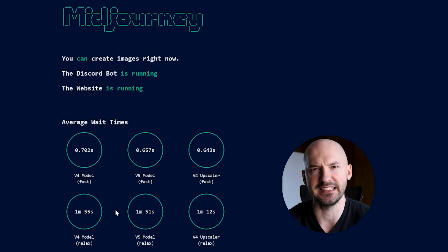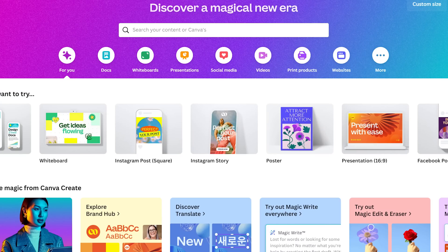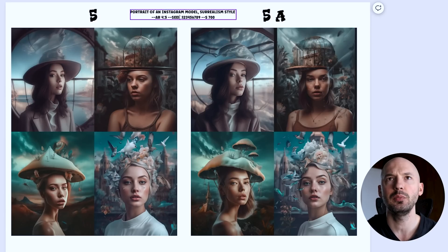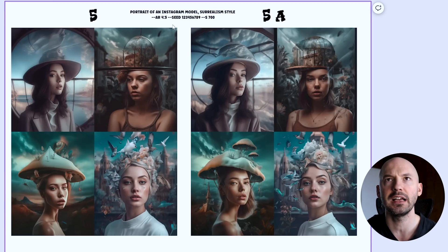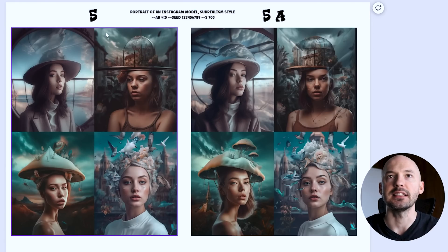So if you try to prompt a generation in v5 using fast hours it'll happen in less than a second, but in relax mode it'll take about two minutes before your job even starts. To test the new algorithm, I used Canva to put together comparison slides. The prompt: 'portrait of an Instagram model, surrealism style, 4 by 5,' seed 123456789, stylized 700.